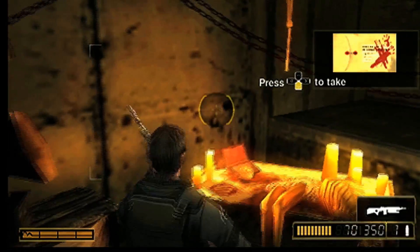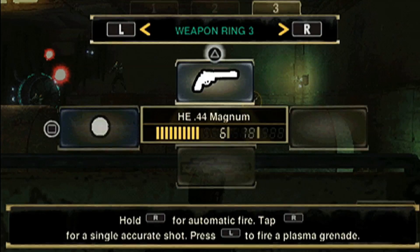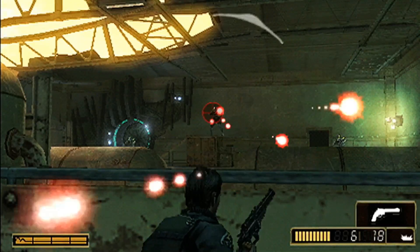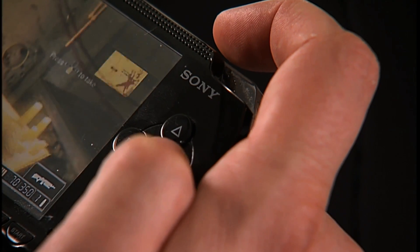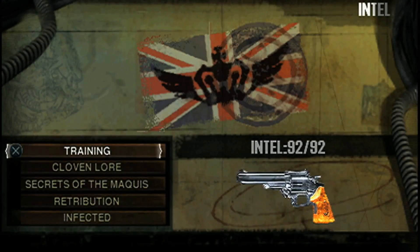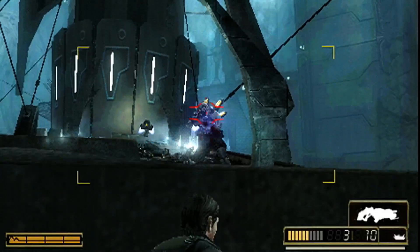The infection also bestows new abilities like regenerative health and the ability to breathe underwater, allowing Grayson access to previously unreachable hidden areas throughout the game. A new weapon from Resistance 2 also becomes available — the HE-44 Magnet, which fires rounds that can be exploded remotely. There are also new pieces of intel that become available; collect all of them and you'll unlock plasma grenades, quite handy in a tight spot.